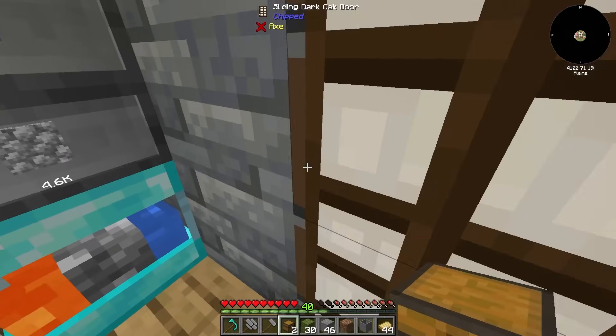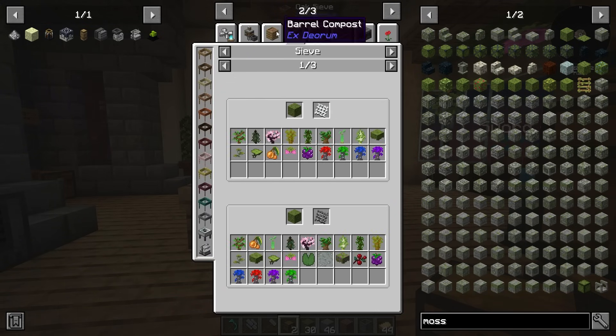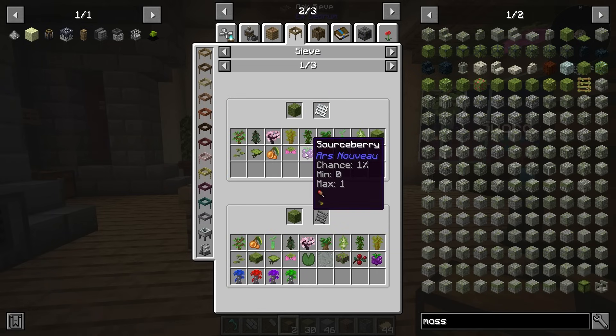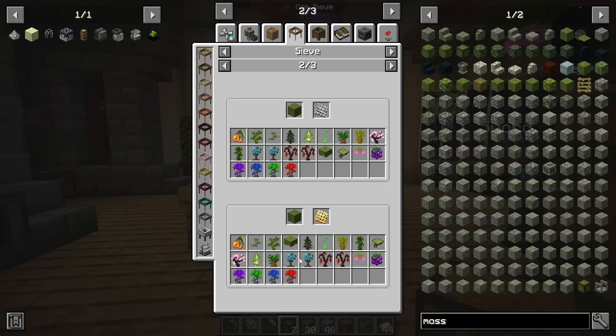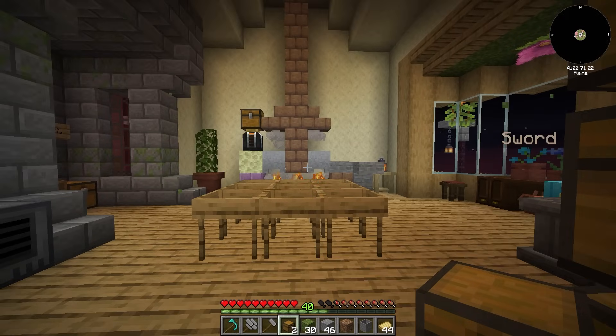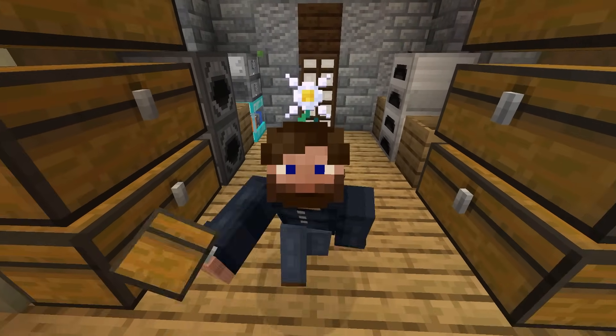Moss is fantastic because it has a lot of options. If we take a look here, we will see that sieving moss not only allows us to produce dirt, but we can also use it to produce a ton of saplings, source berries, all kinds of useful things — including mineral saplings, which allow us to get into Integrated Dynamics. We can also get into Ars Nouveau, both being two early game, really nice starting storage systems.